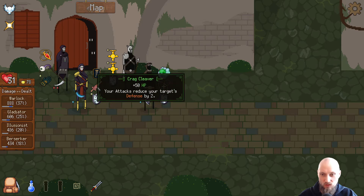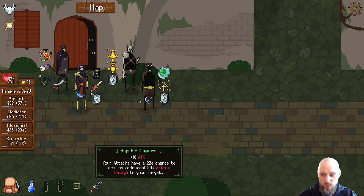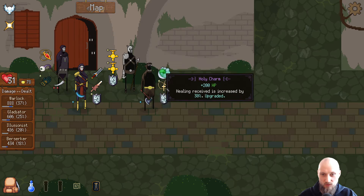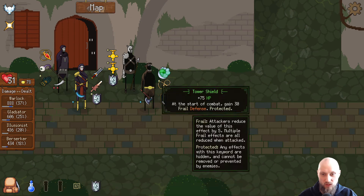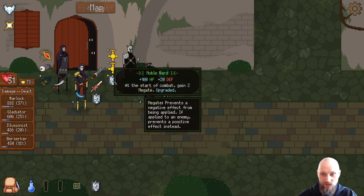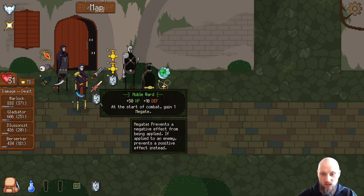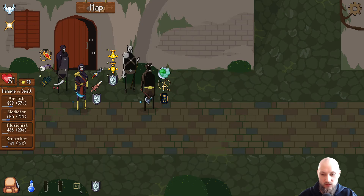I think the Illusionist should probably get the tower shield, and we could put it on the other guys. I feel like the tower shield might be better than noble ward, bringing the Berserker up front at least for now. I also think I want this one turned around so he's got the better one for more health — that seems a little bit more logical. He's got less defense now but I'm okay with that for now.